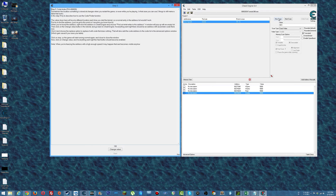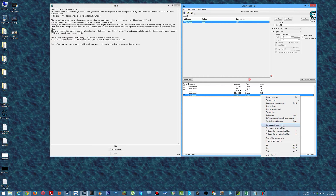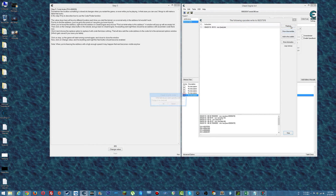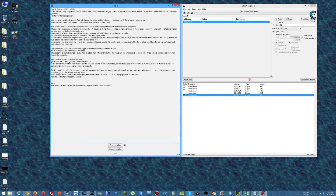Code finder. New scan. I'm going to search for 100, 4 bytes. Change value — 358. So we'll say what writes to this address. Yes, attach the debugger. Change value. Replace with code that does nothing. Change value — there we go. Next.